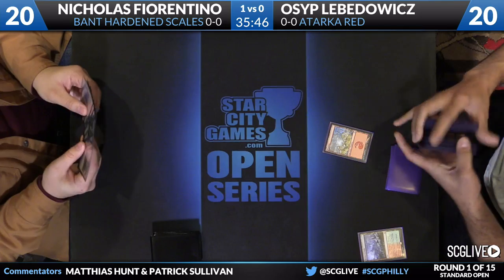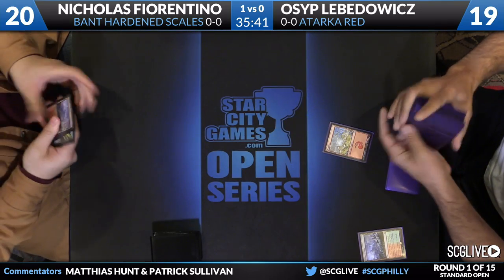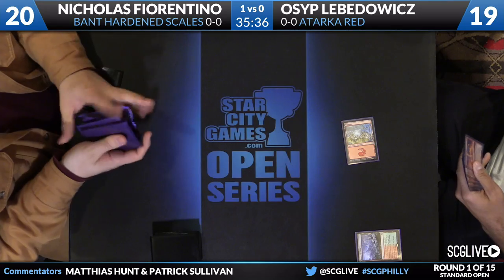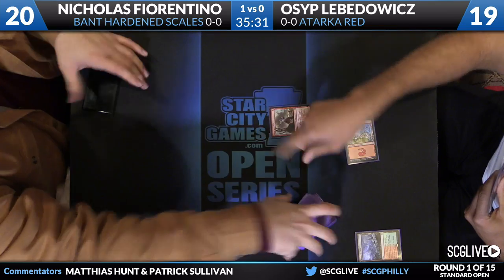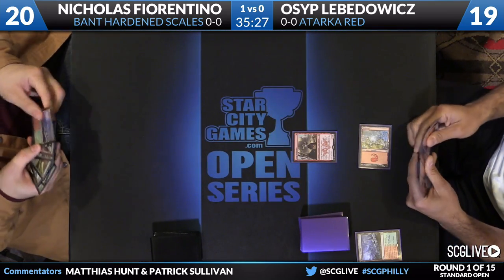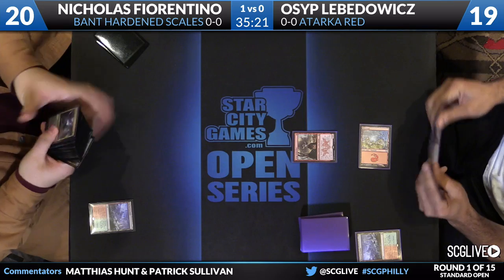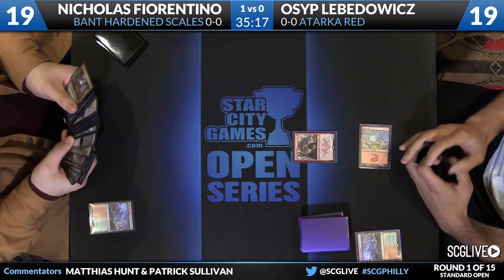So I was talking to Osip yesterday. He was really worried about what his post-sideboard games were going to look like in basically every matchup — he was banking on winning a lot of game ones and winning game threes on the play. He's already up against the wall having lost game one, and Fiorentino's got the type of sideboard Osip feared: a lot of interaction, and all of it cheap. It's going to be Zergo Bellstriker again on turn one for Osip, but this time he's on the play.